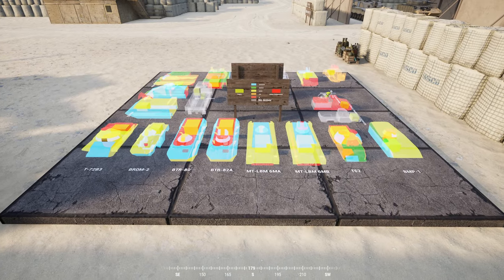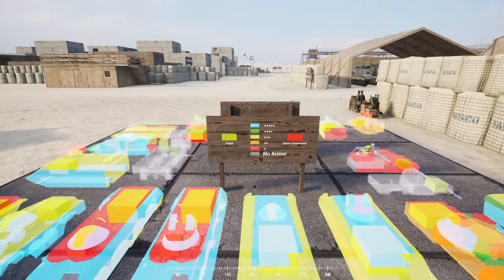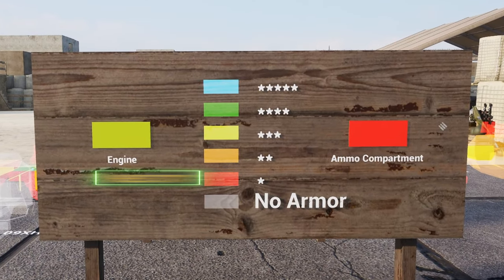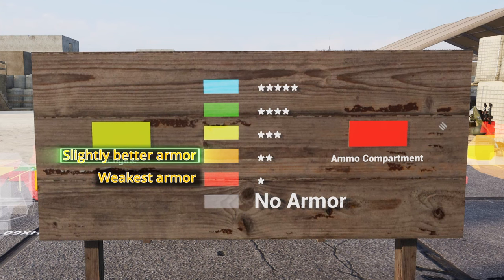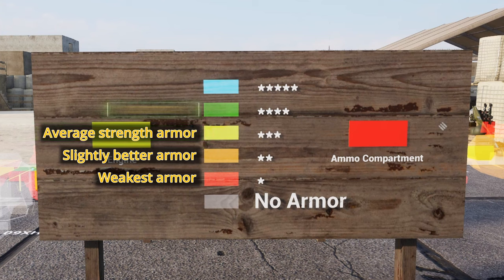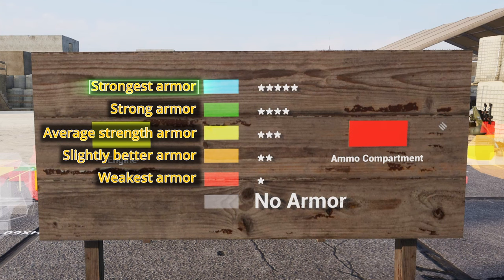We are starting off with a short explanation about the different armor values. For cohesion we will be using the armor values and colors that you can find on the Jensen's training range. Red armor is the weakest, only holding up against small arms fire. Orange armor is slightly better but still doesn't offer much protection. Yellow armor has average strength but is vulnerable to AT rockets, and can be penetrated with 50 cal and above. Green armor can only be damaged by multiple high explosive projectile hits. Blue armor can only be penetrated by MBT AP rounds, ATGMs, or multiple head hits.